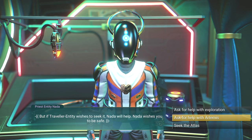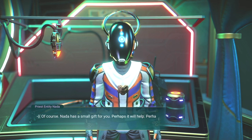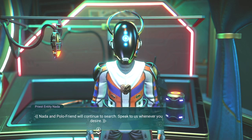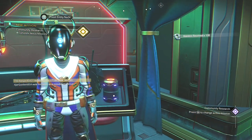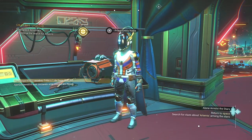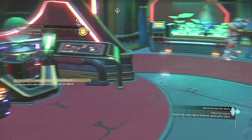I want to look for Artemis first. Nada has a small gift for you — perhaps it will help, perhaps not. Nada and Polo will continue to search; speak to them whenever you desire. Oh hey, that's a lot of nanites — thank you. I can complete Nexus missions now. Also, continue to search for Artemis with the Space Anomaly; search for clues about Artemis among the stars.